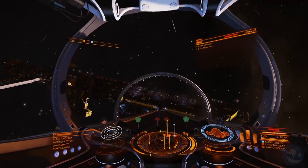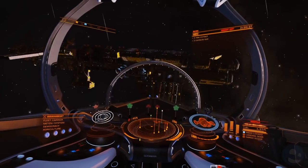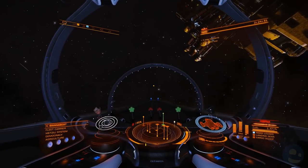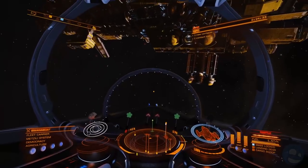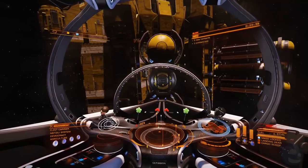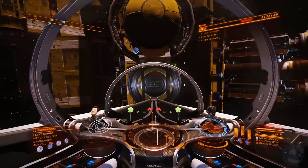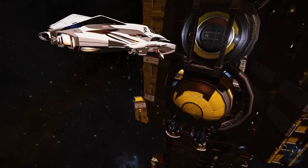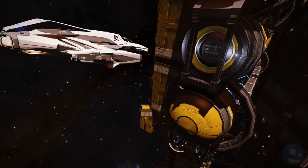These are commanders in the DSSA. If you don't know what the Deep Space Support Array is, it's a very noble player-driven effort to provide rest stops, repair, and refuel stations for explorers out in the black. These guys are in a pickle right now because they have no means of restocking tritium with the current mining changes.